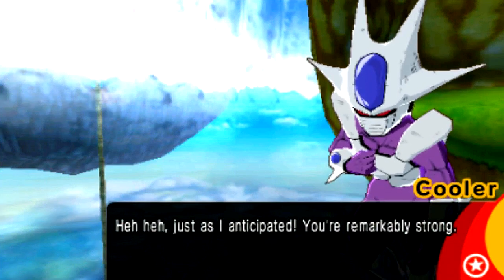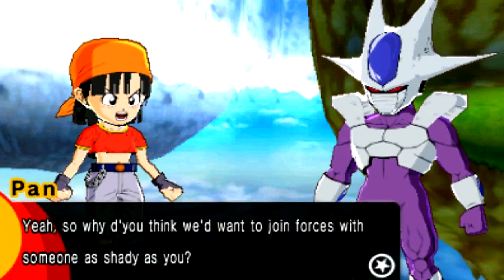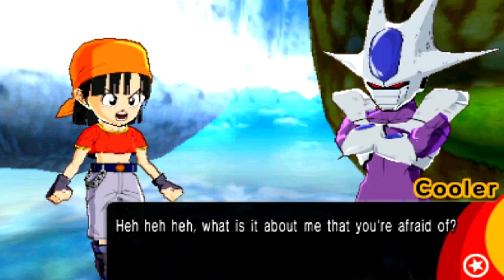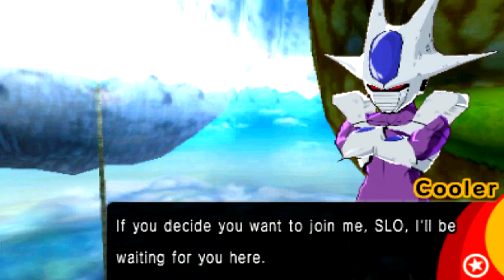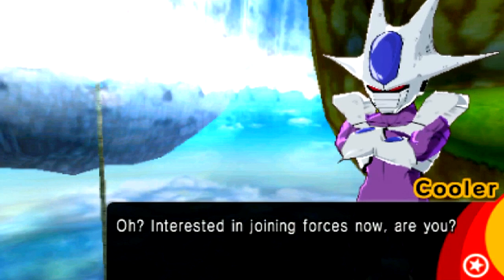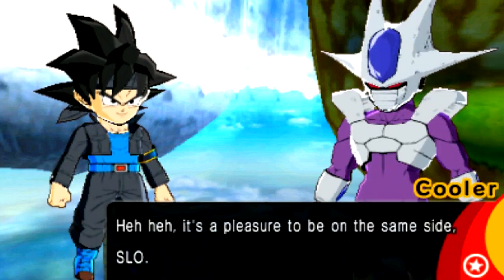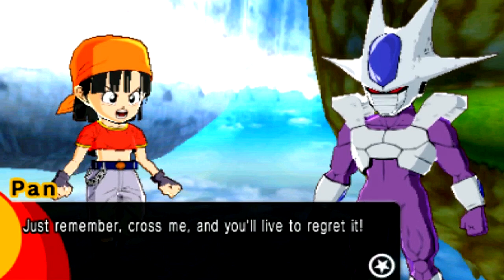Cooler says: 'Just as I anticipated, you're remarkably strong. You've had a taste of my power now.' He's located under this entire waterfall — I don't understand how anyone finds this. He says: 'What is it about me that you're afraid of?' We decide to join forces. So I guess we have to talk to him again to recruit him. He finally joins: 'It's a pleasure to be on the same side.'